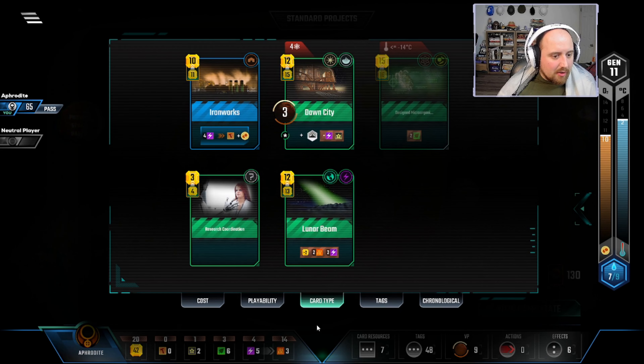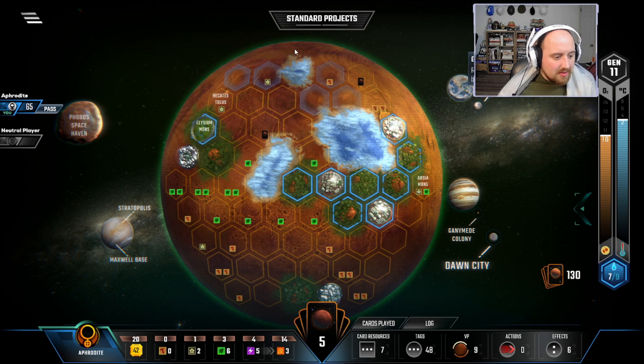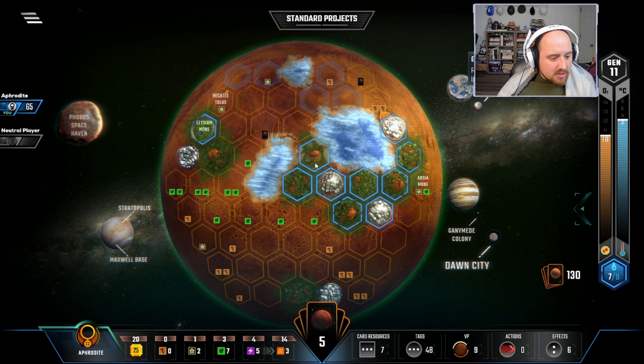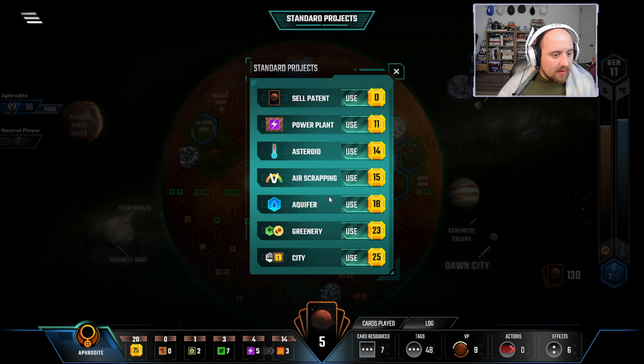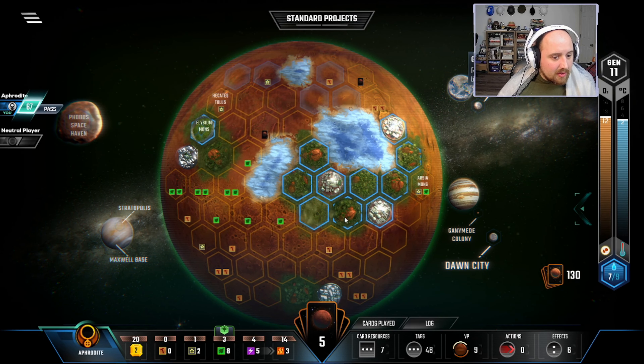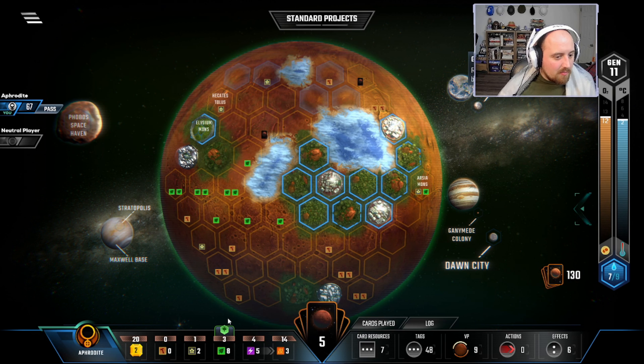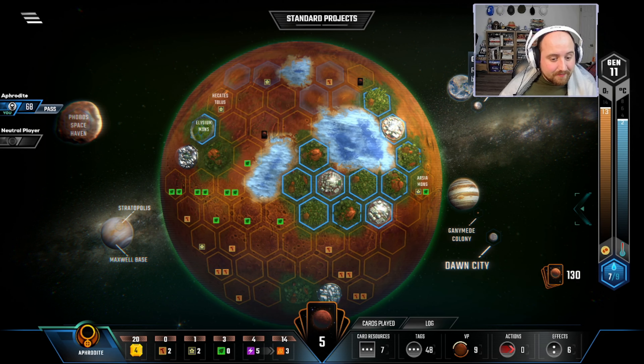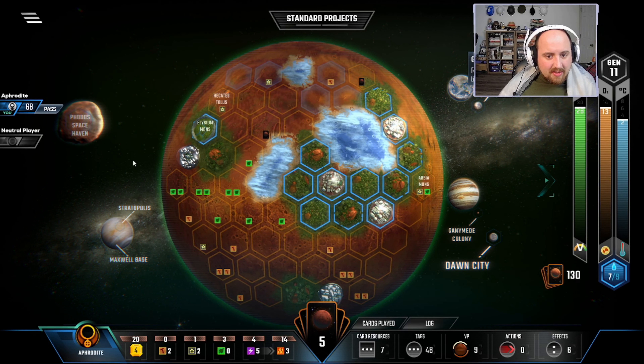I have enough money now that I don't think I want Ironworks — I could keep energy at four and play it right now but I still need oceans. With the TR we have, I'd rather just play greeneries. Play a greenery here, another here — could put one up there for two steel but maybe not. Let's just take it — that gets everything we need. I can get a free oxygen bump from the government if that's what I really need.